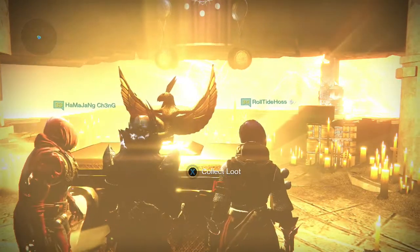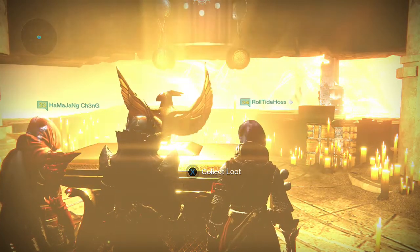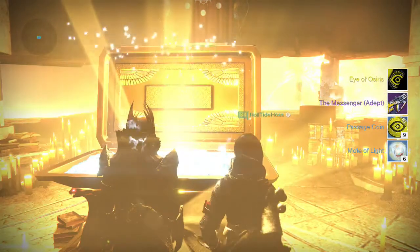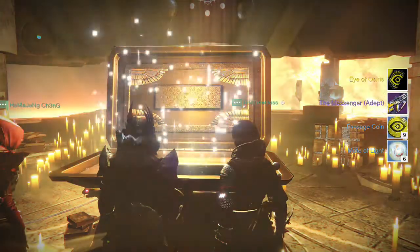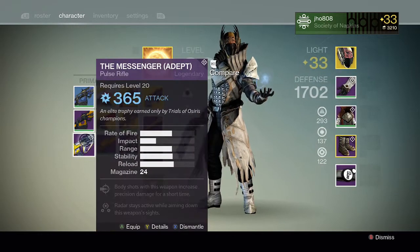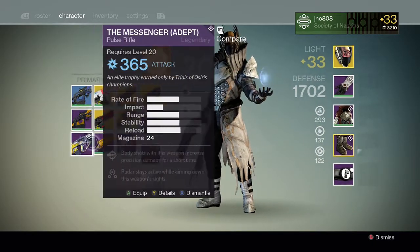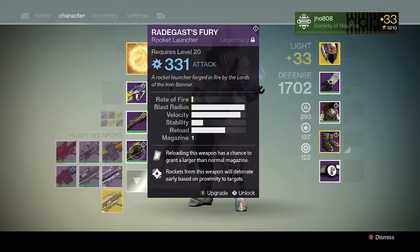And then going into my second character on my warlock, again I was able to make it to the Lighthouse with a 9-0 scorecard. This time we pick up the Eye of Osiris, and The Messenger again with some passage coins and motes of light. My etheric light was sent to the postmaster again. So I ended up getting The Messenger again and this time it had arc damage on it — I believe my first one was also arc damage so that was kind of unlucky for me.